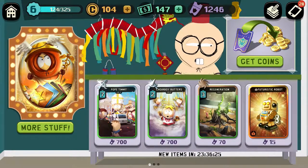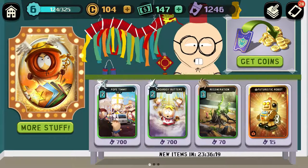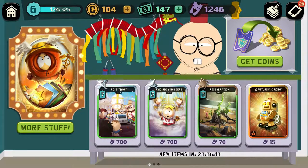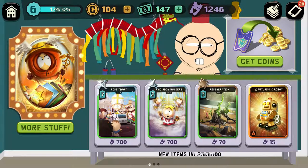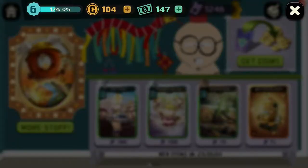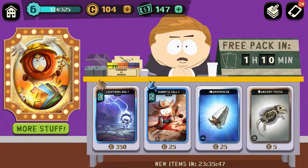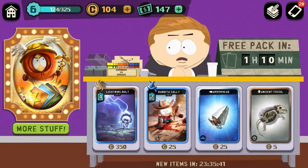In South Park's PvP they have their own PvP shop, which is different from the other shop too, and these items reset every 24 hours. Clash Royale has the same thing but they only have one shop that changes every 24 hours. I'll show you the second shop — it's the daily shop.